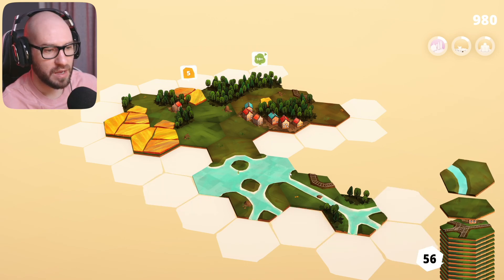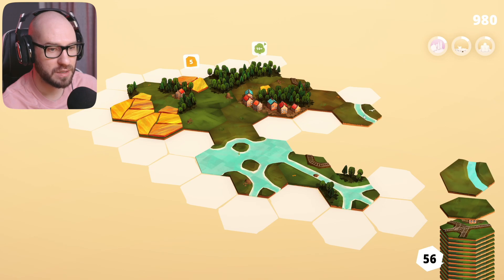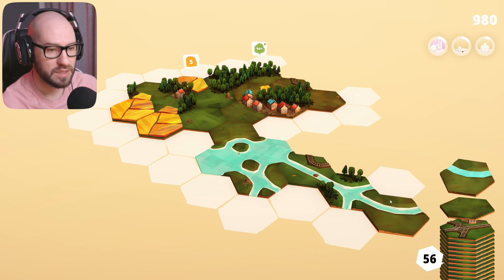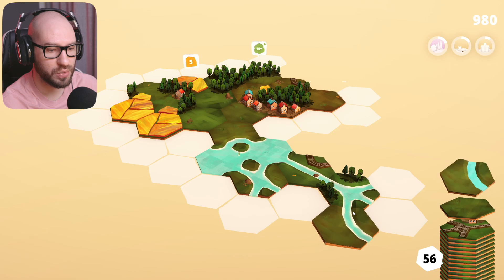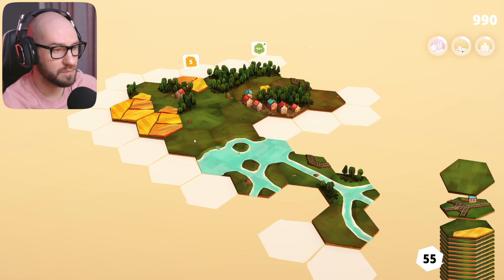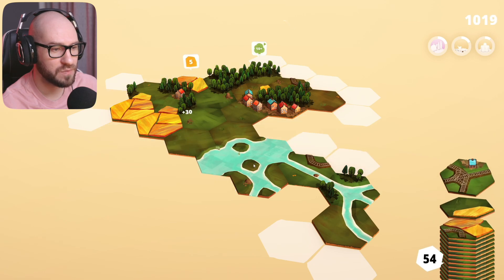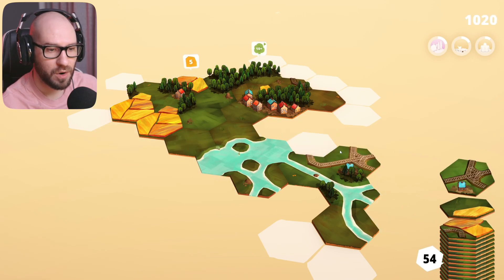Looking at the water system - I don't know if I want to still connect to this. I may want to start a different river somewhere else. Actually, let me connect right over here. The next one is going to be a plain tile - I'll place it maybe here. Next one is going to be a huge rail system; let me go with that.